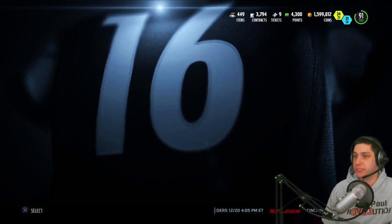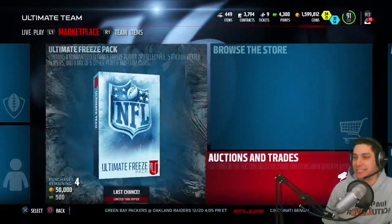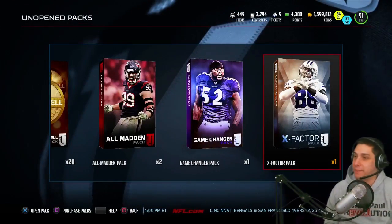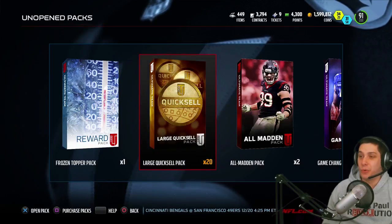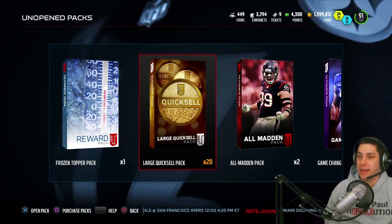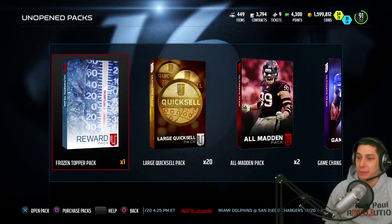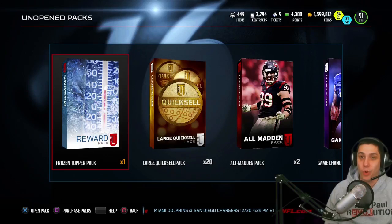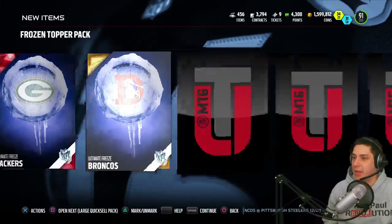But we still have our topper — holding out hope that we can open something good here. By the way, I still have two All Madden packs, a Game Changer pack, and an X-Factor pack, and I'll be doing large quick sell videos as well. But for this video, we're wrapping up by opening the Frozen Topper pack. We really haven't opened much of value, so hopefully we get something good. Come on, baby — let's go!